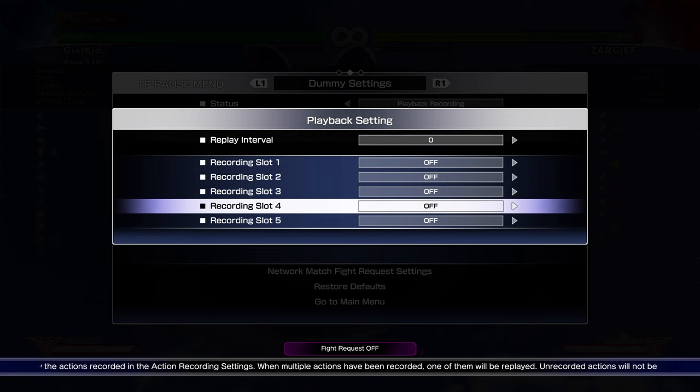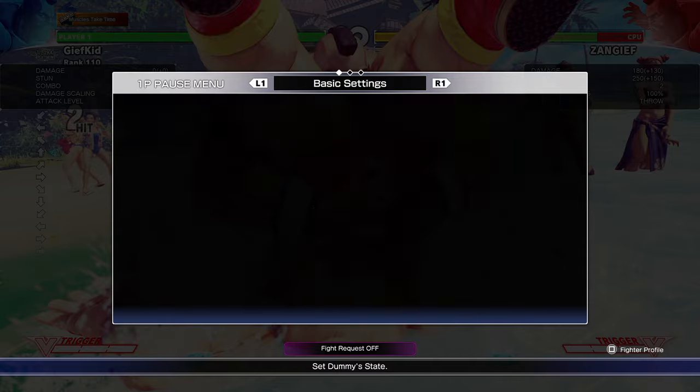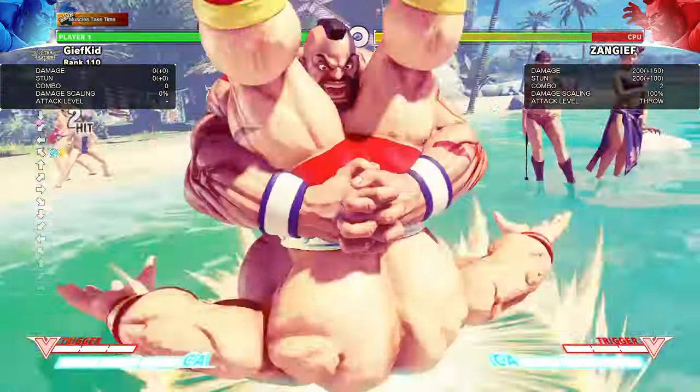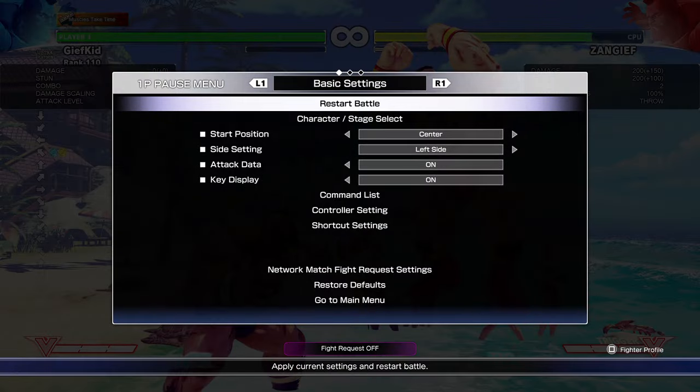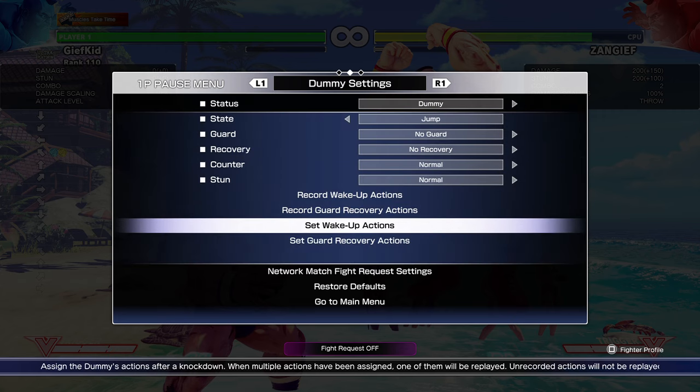The best way to patch this would be to simply give the EX air SPD priority over other strikes, and maybe even throws depending on how far you want to go — I'd almost say yes to throws because then the EX version wins as it should. Basically you can give it the priority that fierce attacks beat medium, medium beat light, throws beat strikes — just give it that priority. Or alternatively, maybe make the first hit do 50 damage instead of nothing, as a more lenient route if you really insist on leaving this trade in the game.